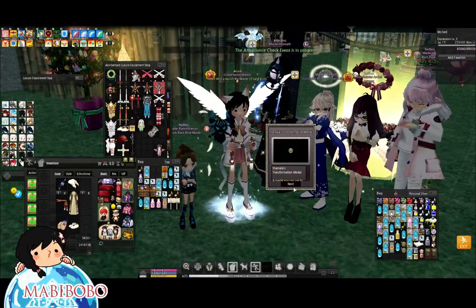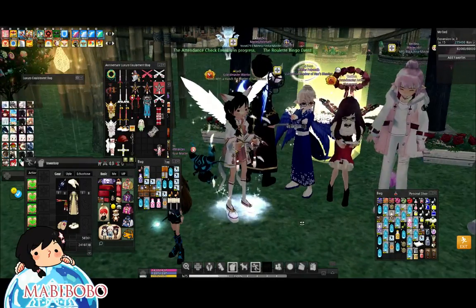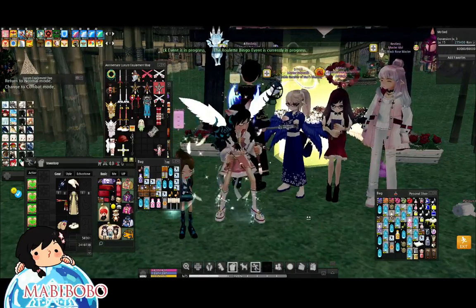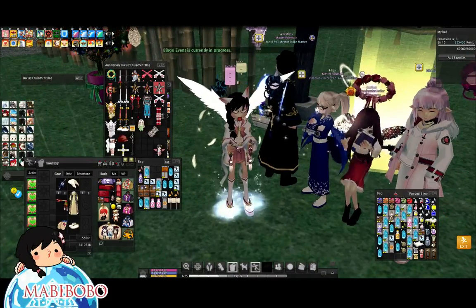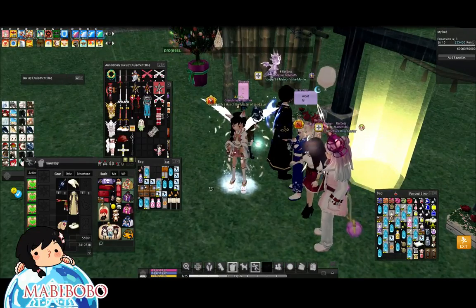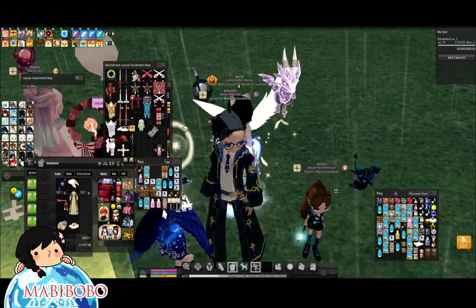Boba concludes — totally scammed. Not a single wing drop, only the one puppet. Someone shows off their blue-dyed puppet, though everyone debates whether it looks blue, purple, or pink.